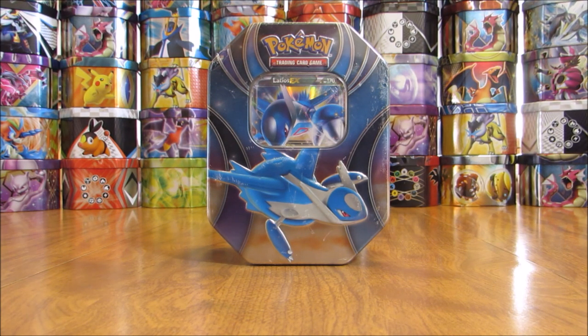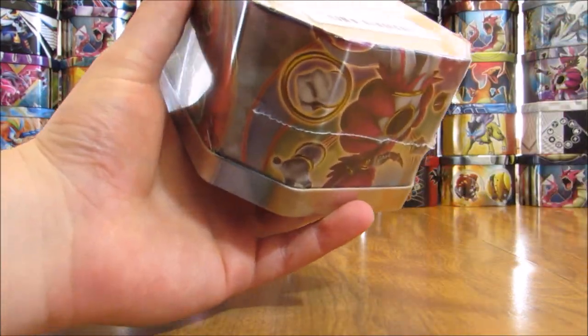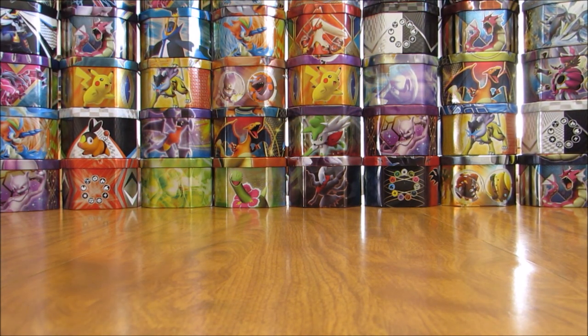This Latios EX tin features an alternate artwork of Latios EX from Roaring Skies. This tin includes four booster packs, an online TCG code card, and that Latios EX Blackstar promo.